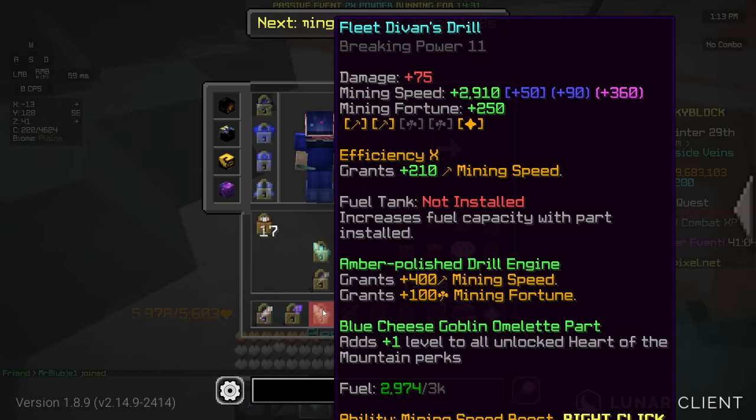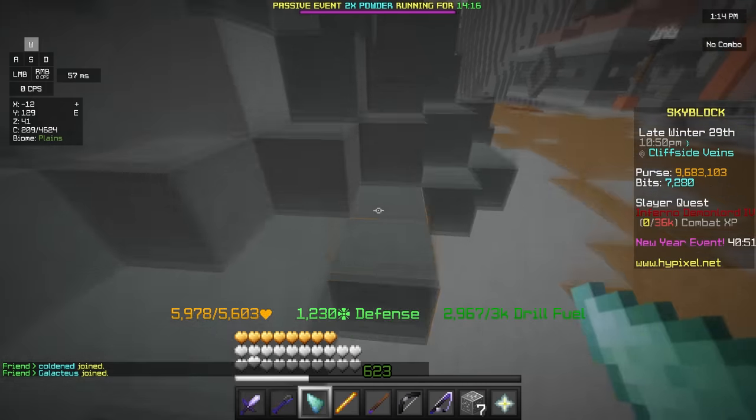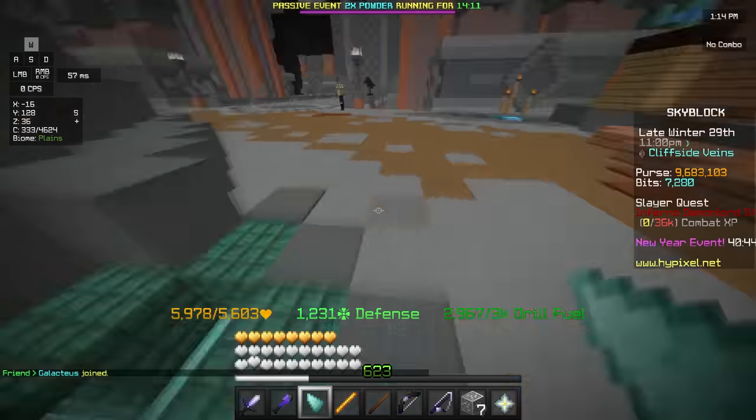Alrighty, there we go. Now I got everything I need on this. This has got to be the absolutely most cursed Devon's Drill ever because I literally just have efficiency 10 on it. But listen, I just need mining speed. That's all I need.